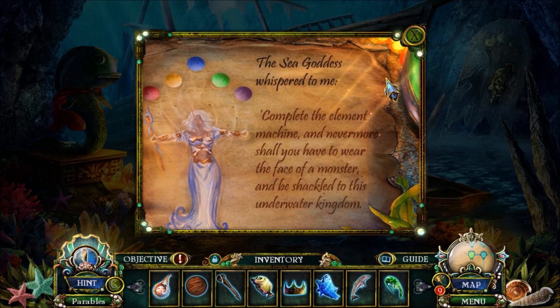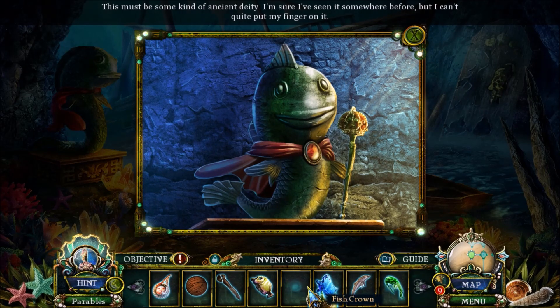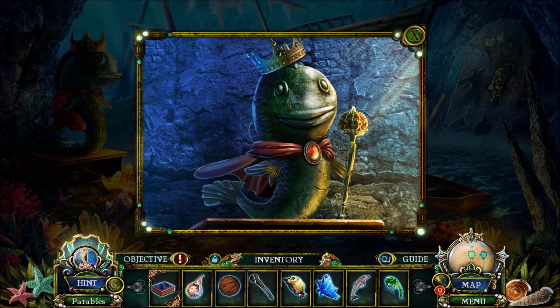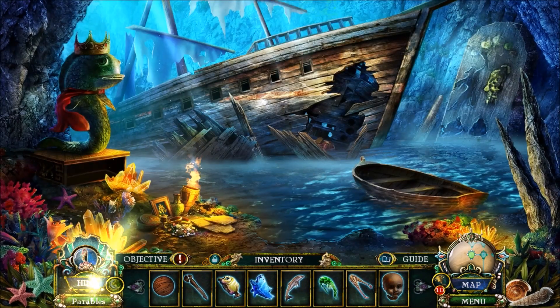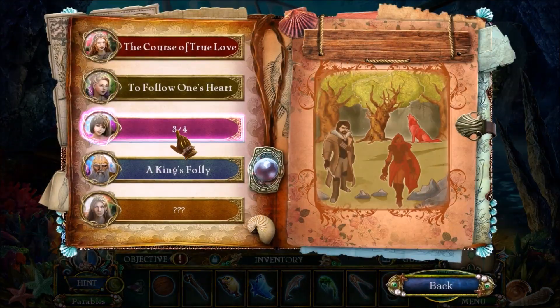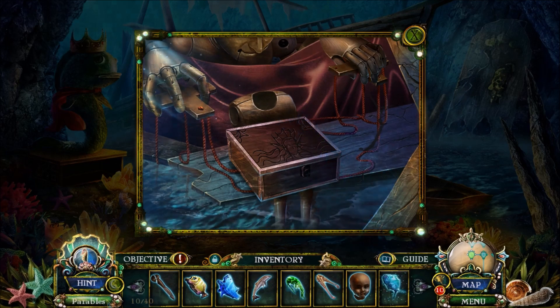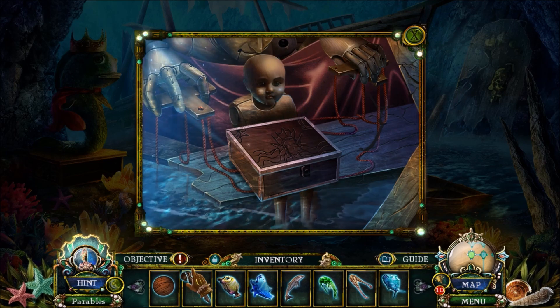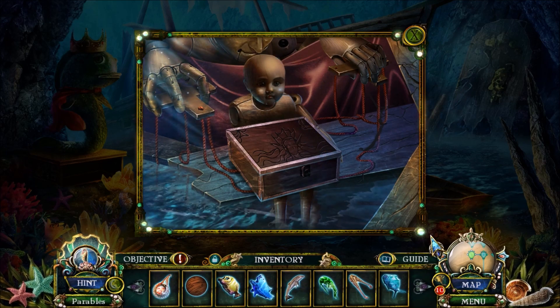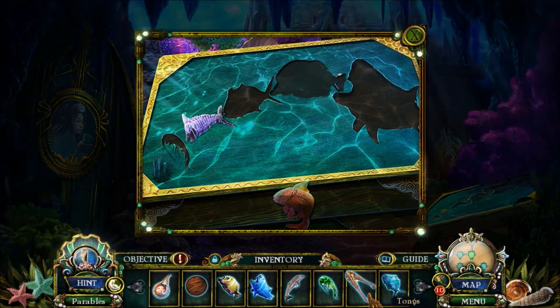The sea goddess whispered to me: make the element machine. You will not be tied to the kingdom. And here's an ancient god — the fish. Are we done with the parable? We need one more thing before we can solve the parable of Little Red Riding Hood. Wait — Little Red Riding Hood? Little Red Riding Hood is not a mermaid! I've never heard of Rainbow Riding Hood or Mermaid Riding Hood.